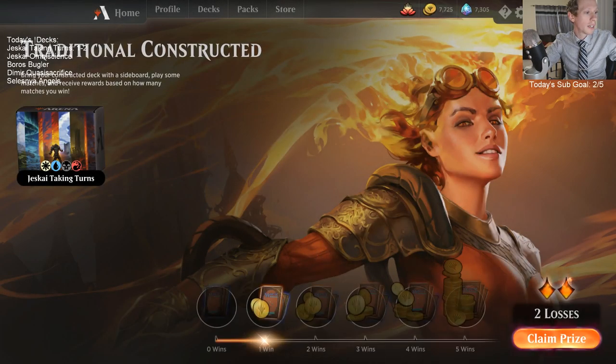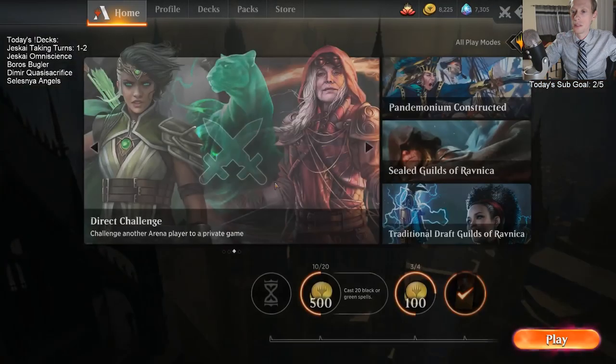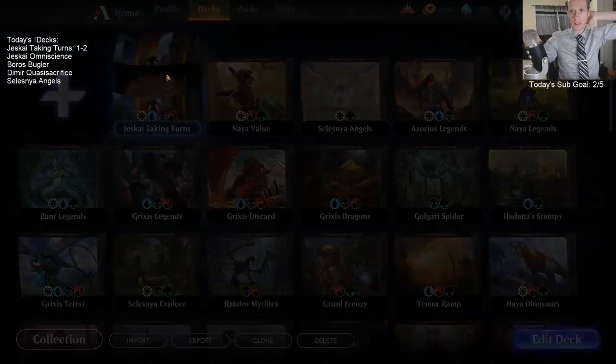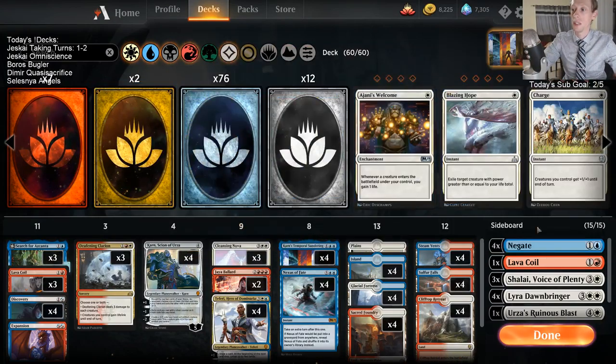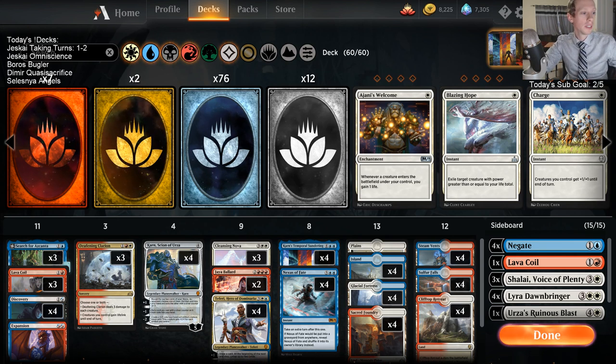Okay, we went 1-2. I think the deck has quite a bit of potential. Our loss against the Boros player - they had really, really good hands games 2 and 3 and our mulligans were not very good. Against that Blue-Black player I just messed up game 1 real bad, and then game 2 they had one of their 95th percentile hands. That's really disappointing - I was looking forward to playing that deck more. I was enjoying it. If you're watching here on YouTube, thanks for watching and hope you watch another video.